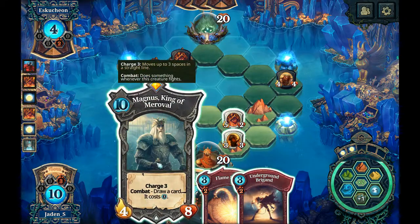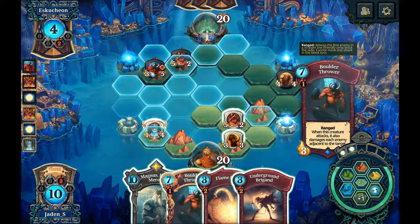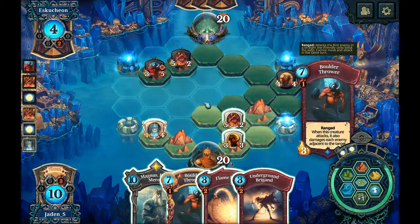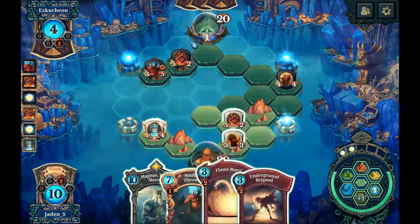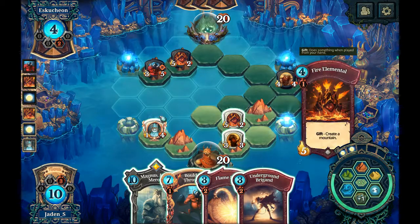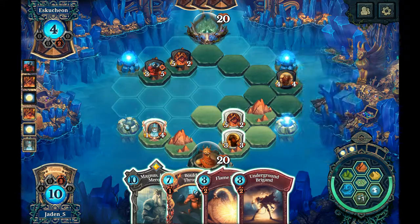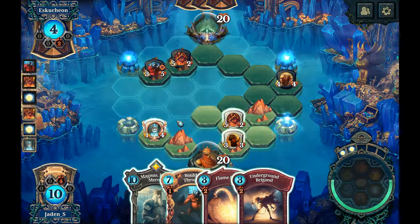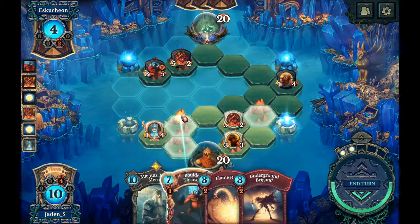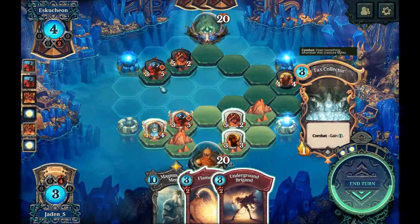Or I could get Magnus in — charge him up. He's going around that way. I could just flame burst his fire elemental down. I do have to worry about this boulder thrower being able to take out this guy, so I think I'm going to drop this here and drop my own boulder thrower up there — so now it's got him and him in its range.